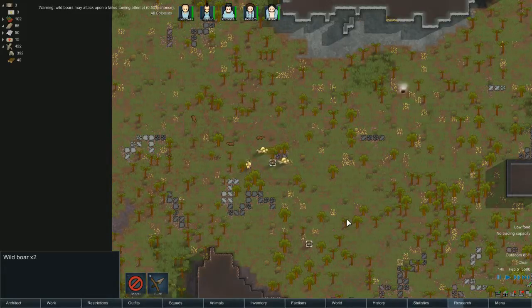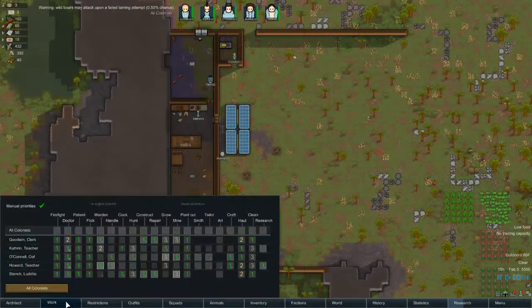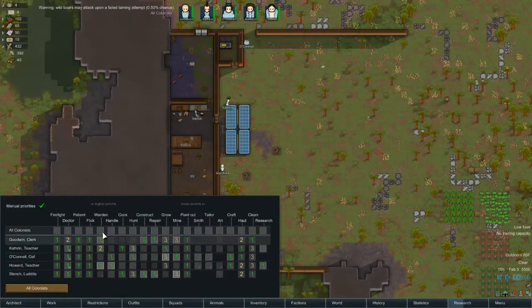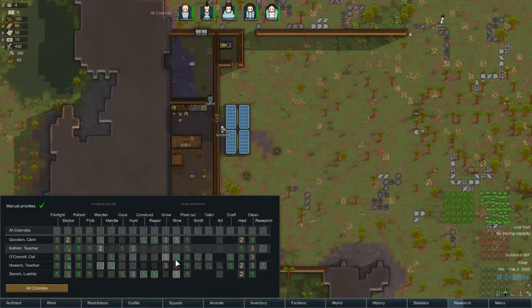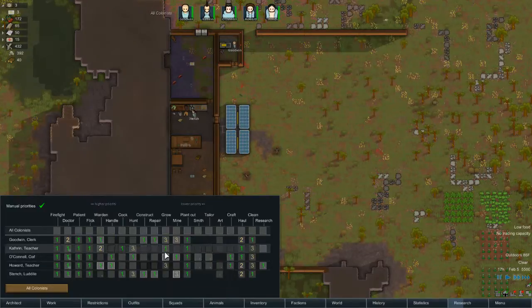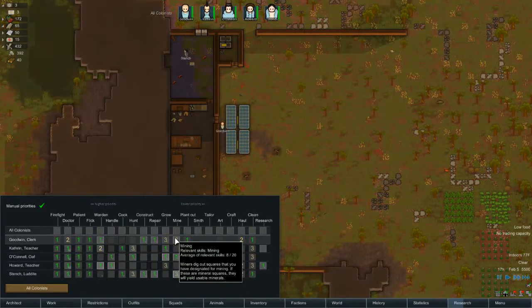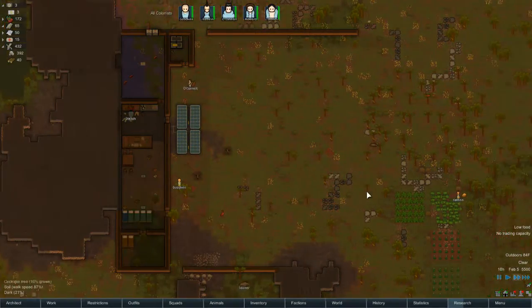Actually, let's try to tame the boars. Two handlers, two wardens, two cooks, one hunter, two growers, two constructors, one miner for now.